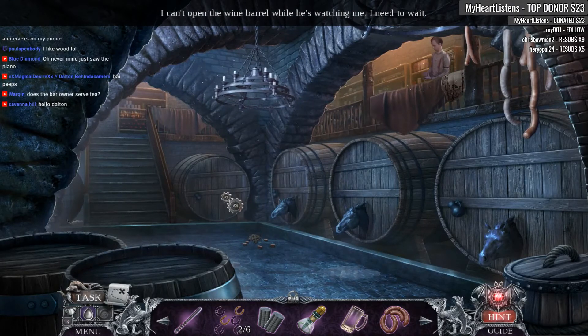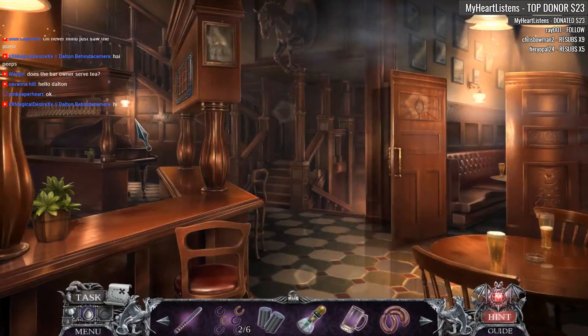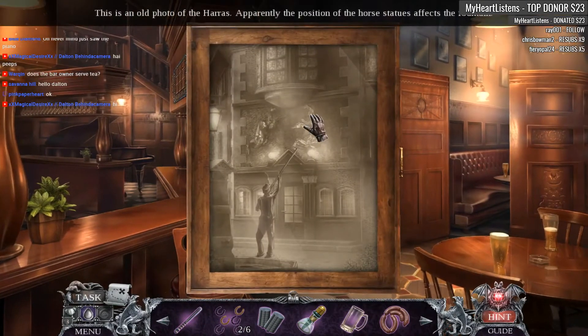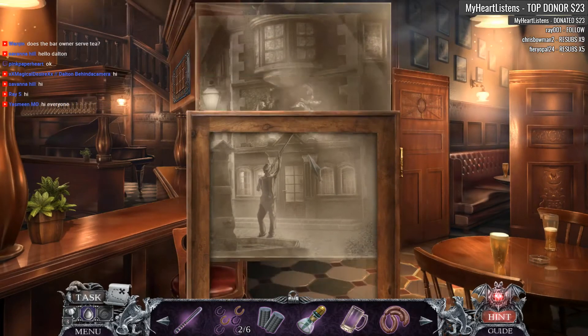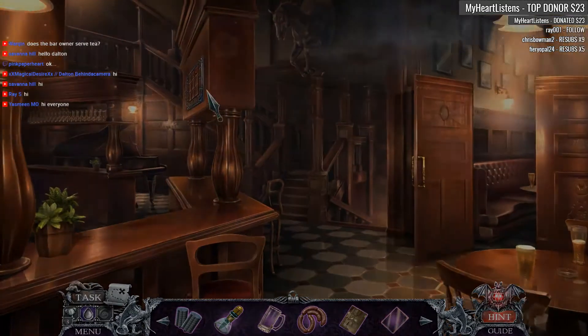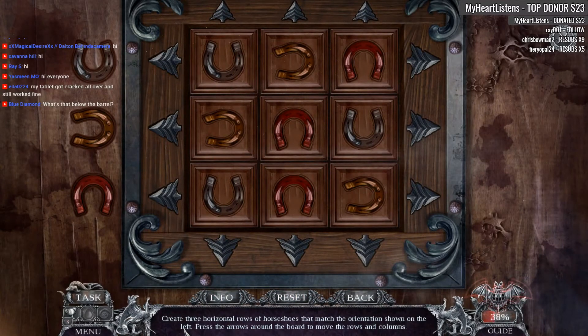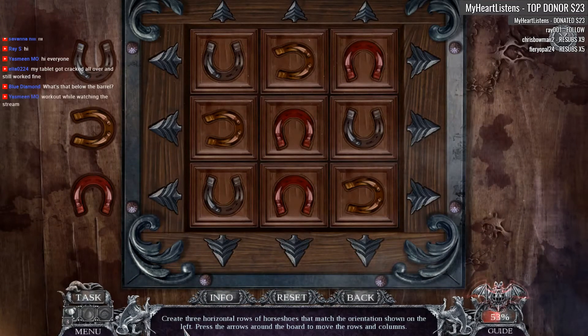I can't open the wine barrel while he's watching me. This is an old photo of Hera's — apparently the position of the horse affects the fountain. We're going to just borrow that. I have a glass pane. And we've got some cool-looking horseshoes. Oh, this is actually a puzzle: create three horizontal rows of horseshoes that match the orientation shown. You're working out while watching the stream? Well, that's... we should all be doing that. That is a great idea.